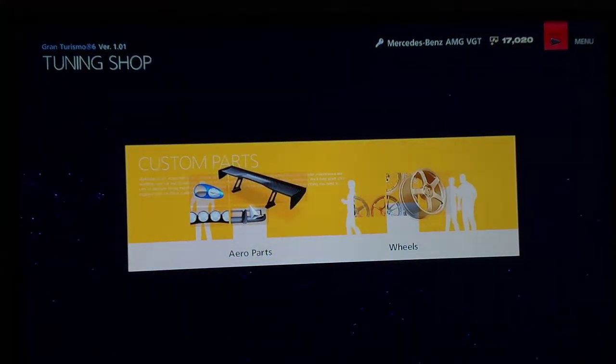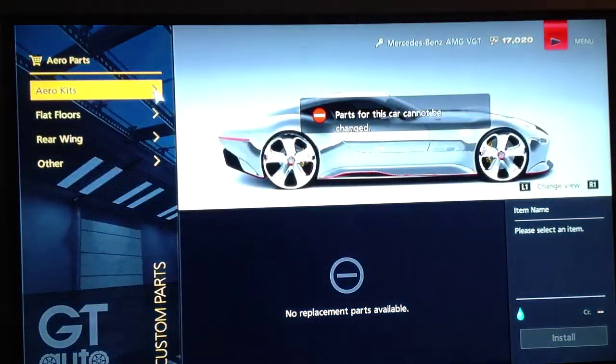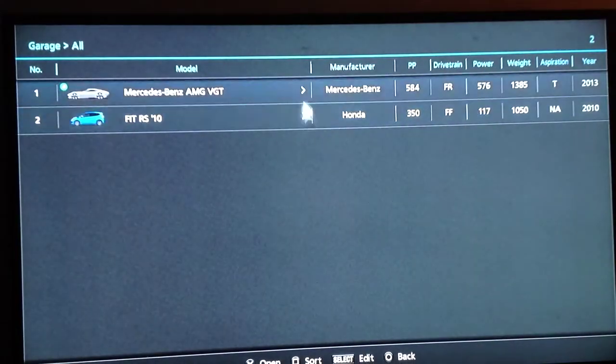Right here I'm going to go through the aero parts. Now right here I messed up in the video — I forgot I had another car. I was going to show you the parts on the Fit, but I'm switching it up. The Mercedes that I have right now you can get for free — I'm going to show you later in the video how to get it. So I'm going to switch to the Fit.